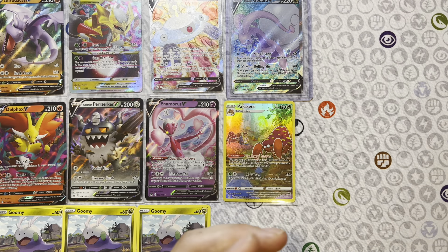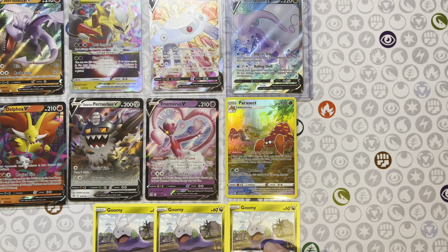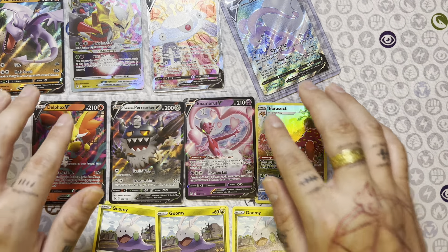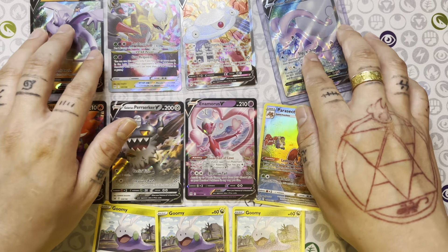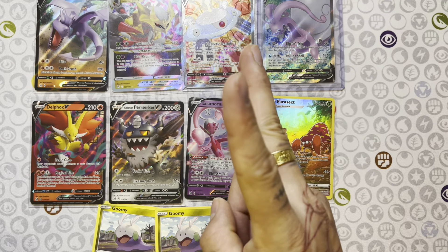Who knows? By the end of this, maybe I'll at least have the full set — the whole Lost Origins set. Goomy, come on! Reverse Whirlpool. And the Porygon holding up the boulder. I'm going to have so many extras, I won't know what to do with these cards after a while.